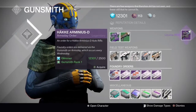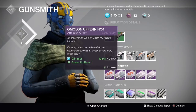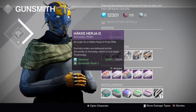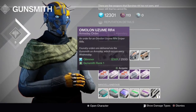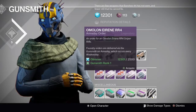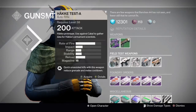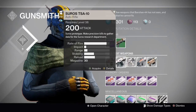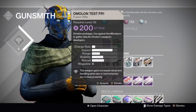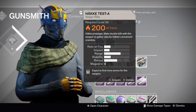Next week we have the Hake Aramis D Auto Rifle, the Omelon Uthron HC4 Hand Cannon, the Hake Aramis D Pulse Rifle, the Omelon Uthumi RR4 Sniper, and the Omelon Arianna RR4 Sniper — so two snipers and your test weapons. Test weapons are: Hake Aramis D Auto Rifle for Cabal kills, Saurus Auto for Precision Kills, Omelon Fusion for Minotaurs, Hake Pulse for Crucible Kills, and a Hake Sniper Rifle for Double Kills.